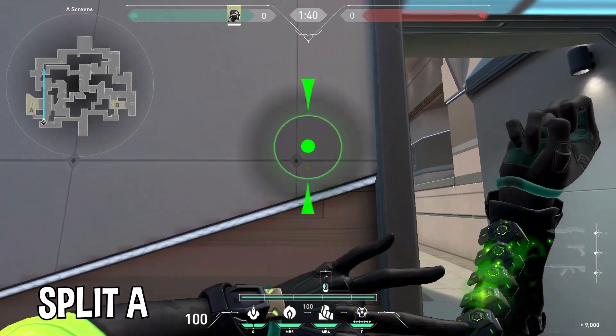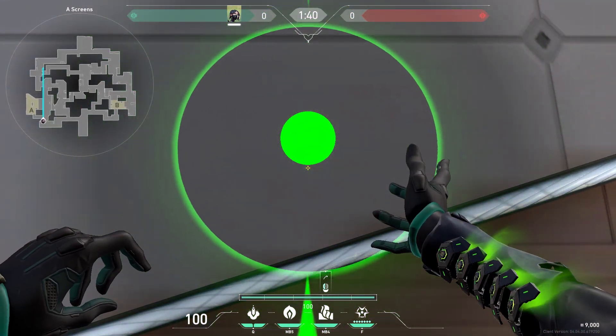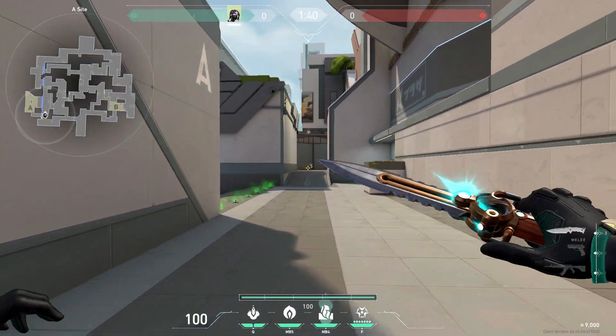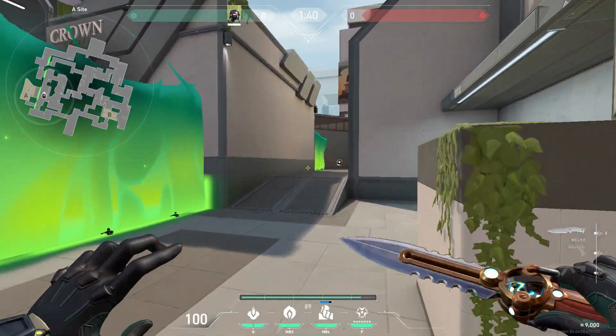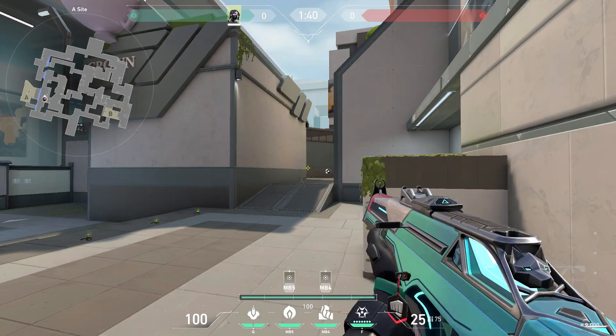For defending Split A-Site, you can place your wall here, covering A main entrance and all of site. I like to combo the orb here for fast pushes through the util.